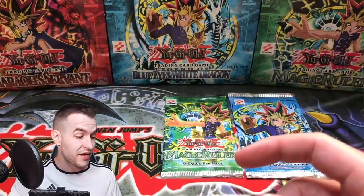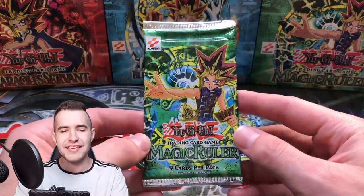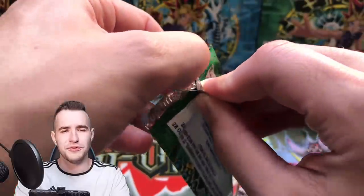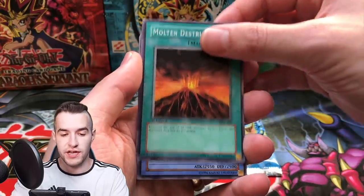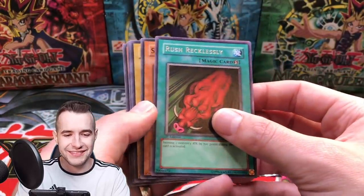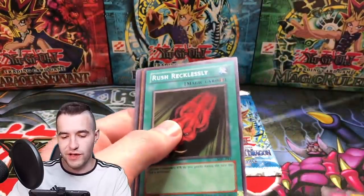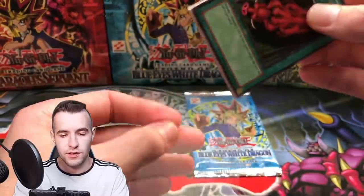We've got two packs left, one for three so far, with our only pull being Zaborg out of Ancient Sanctuary. Let's hope we can break that here. Magic Ruler 1st Edition — I can't remember what was pulled in the break. I think Blue-Eyes Toon Dragon — was it pulled? Maybe we can get a Relinquished. We've got Molten Destruction, Crab Turtle, Snake Fang, Peacock, Rushed Recklessly, Electric Snake, Baku. Not Rush Recklessly — we've got the Arkansas Razorbacks card, so if you're a Razorbacks fan, Woo Pigs.